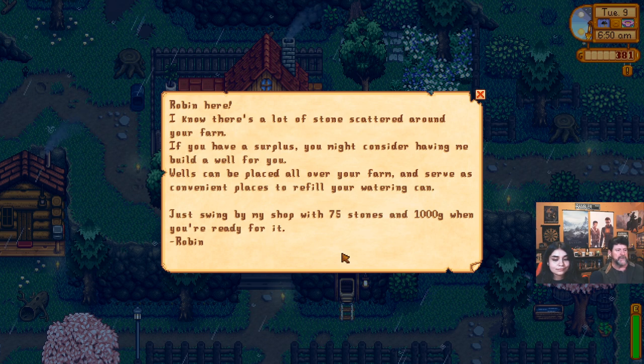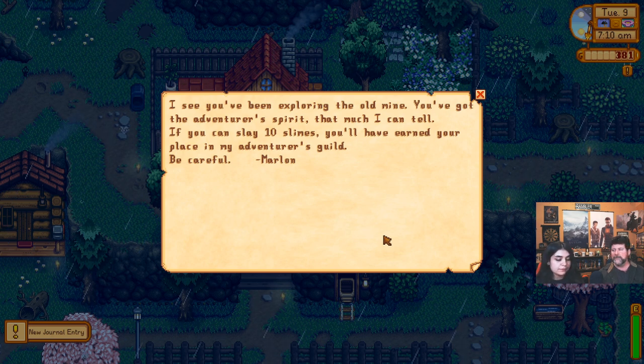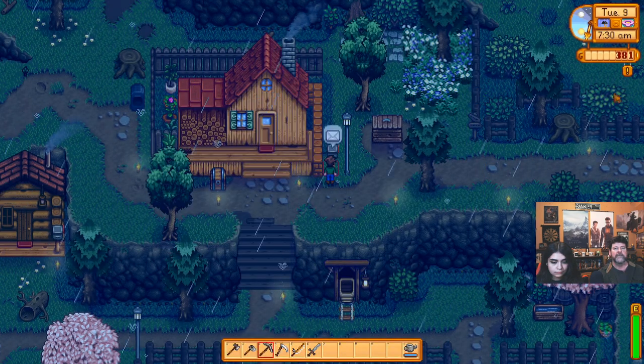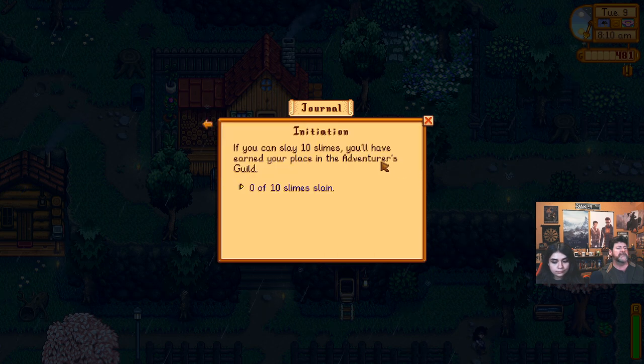Wells can be placed all over your farm as convenient places to refill your watering can. 'Just swing by my shop with 75 stones and a thousand gold.' There's another letter — Marlin, the old guy at the mine: 'I see you've been exploring the old mine. If you can slay 10 slimes, you'll have earned your place in my adventurer's guild.' We went down to level five — now we've got to reach level 40. The mine elevator is still functional and will let you return to any elevator door you've discovered.